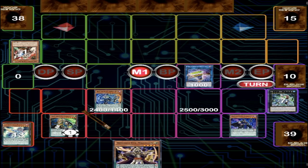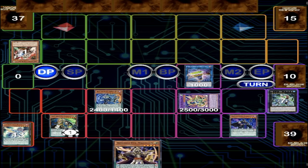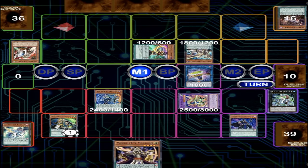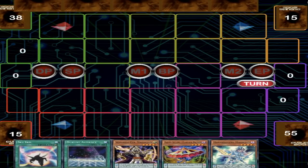Two negates is more than enough — Vortex and Jackal. Jackal negates monster effects, Vortex negates any spell or trap, and if they have no spell or trap just use Vortex on a monster effect too. They actually can't do anything. Jackal stops their Dark Worm and he scoops because he can't do anything — you're going to append two monsters and he'd negate it. It's just done.